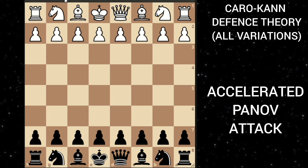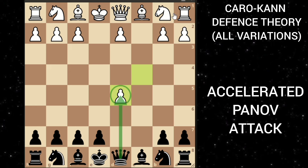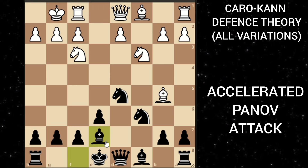After e4 c6, white can also play c4 — this is the accelerated Panov Attack, with the idea of increasing pressure on the d5 square. You can play d5, and after e takes, he plays c takes d5, and here instead of recapturing with the queen due to knight c3, you can play knight f6. After knight c3 you can take this pawn with the knight — he plays knight f3, you develop the other knight, and after bishop b5 you play e6 opening up this bishop. If he castles, you can play bishop d7 or move the bishop out and castle on the next move.